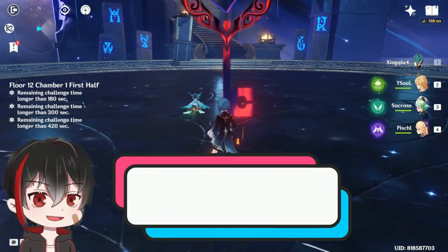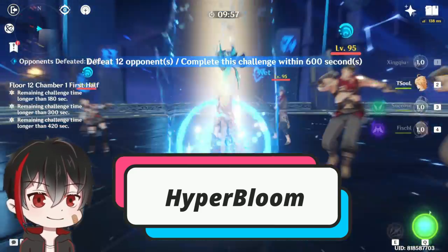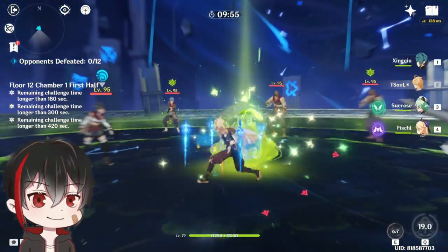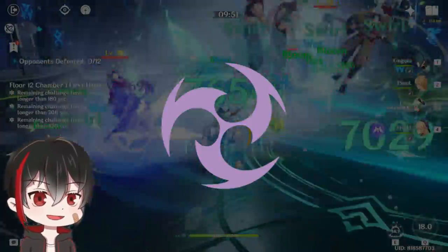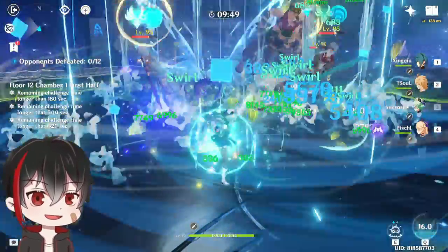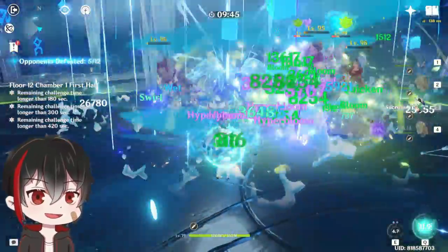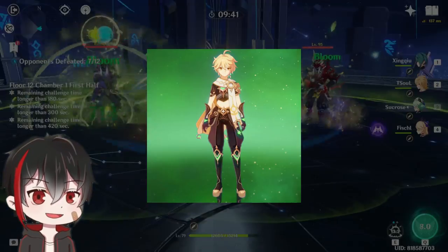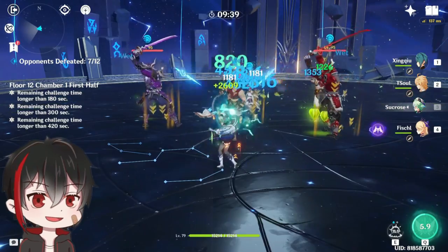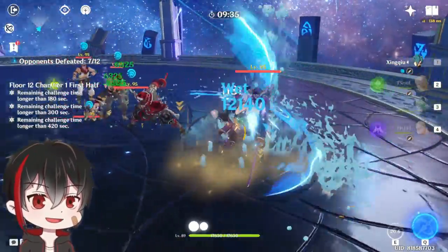The first team I want to showcase is a free-to-play friendly one. This one is focused on Hyper Bloom, which needs three elements. You need Dendro and Hydro to create the Bloom Seeds, then Electro to hit the seeds to create the Hyper Bloom reaction. One of the best teams for this involves all free-to-play units. For our Dendro, we have the Traveler. The Traveler is one of the best off-field Dendro units since their burst lasts for 12 seconds.